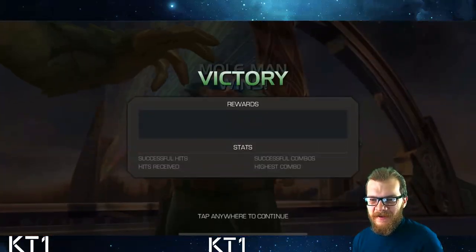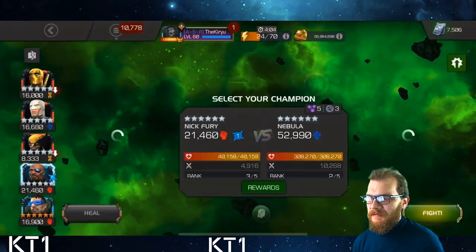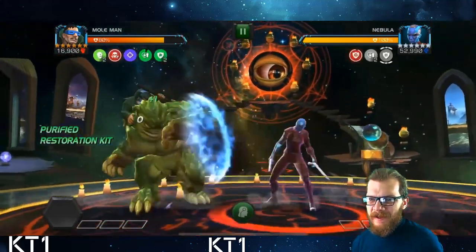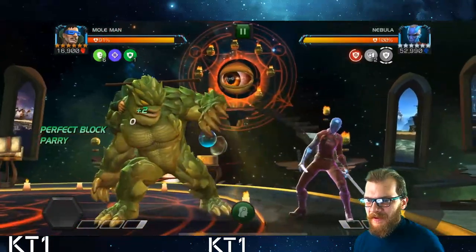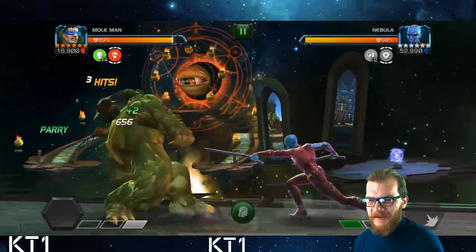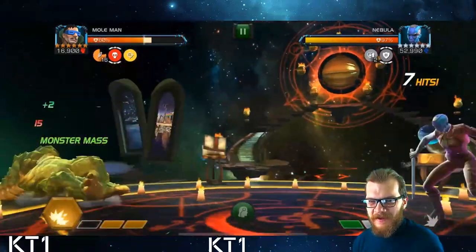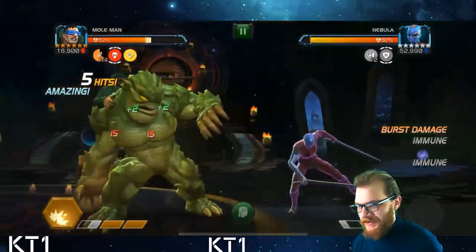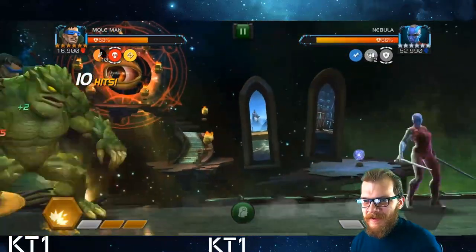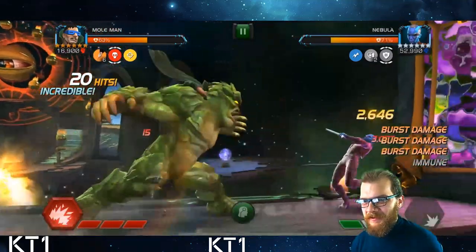I still think the best answer for these lanes with Tactical Maneuvering active is probably Squirrel Girl and Ronan, but Mole Man is definitely now a worthwhile contender. Squirrel Girl might be better for this one lane in particular, but realistically Mole Man is a champion you are much more likely to have at Rank 5 or Rank 3 as a 6-Star over a Squirrel Girl. Even if Squirrel Girl is better, if your Squirrel Girl is Rank 1 and your Mole Man is Rank 2 or 3, Mole Man will do an overall better job here.